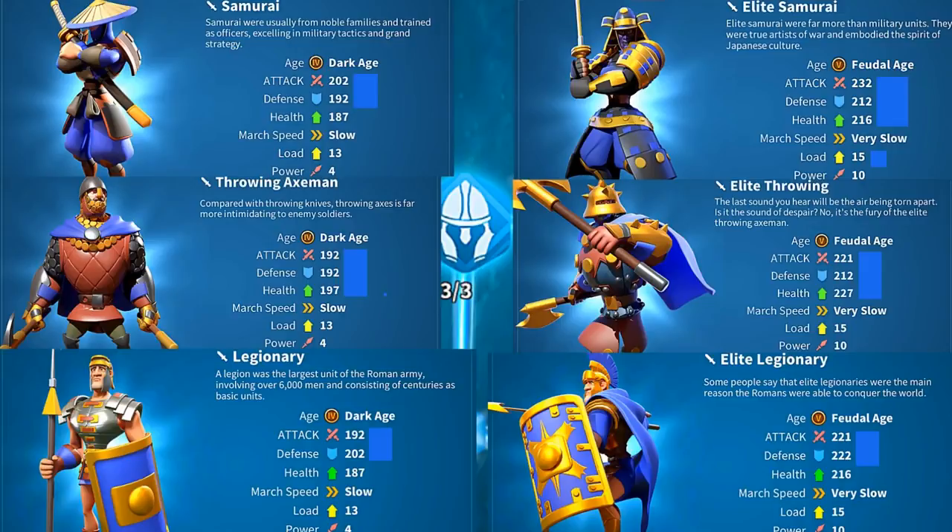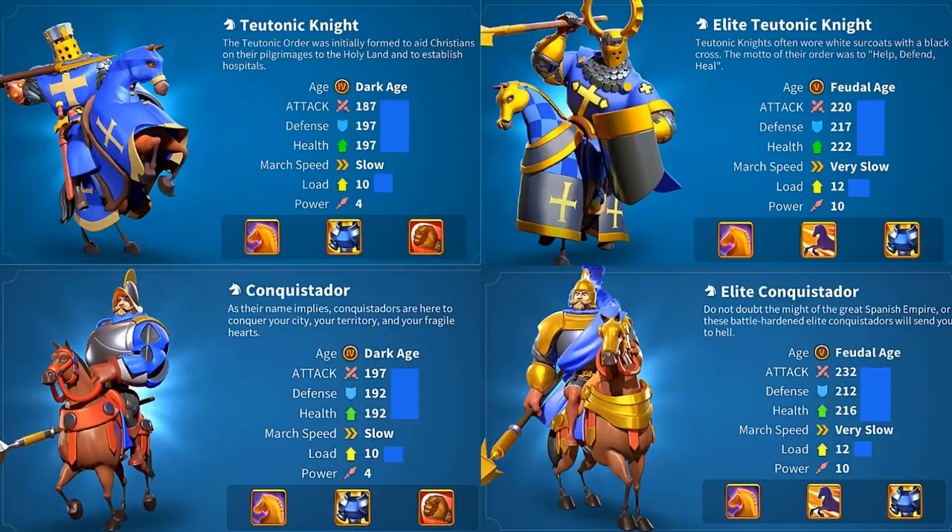Now I'm going to pop up the cavalry and this is where I'm going to stop a little bit and talk about it. I've done this so you guys can see the difference between the troops' attack, defense, and health. The Teutonic Knight has 187 attack and the Conquistador has 197 attack. To explain it best I'll use roughly round numbers — let's say Teutonic Knight has 200 attack and Conquistador has 210, which is 10 more.